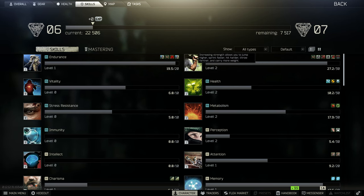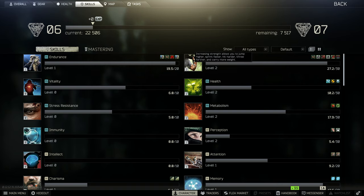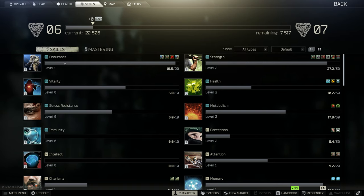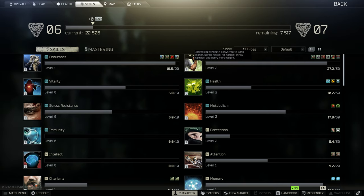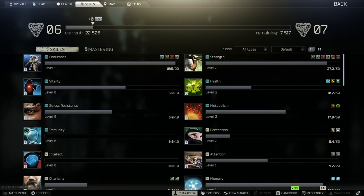These right here are your skills. Most of the time you'll be passively leveling these, though you can target-farm them. As a new player, I wouldn't focus on this — just play the game and they'll level up automatically. Later on, the wiki will explain how to farm specific skills. For example, you level endurance by running underweight and level strength by being overweight. Each stat has different perks shown by the little squares above it.